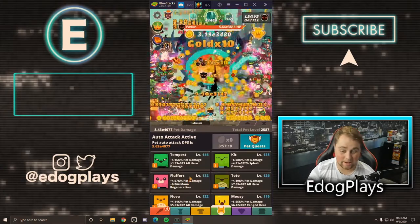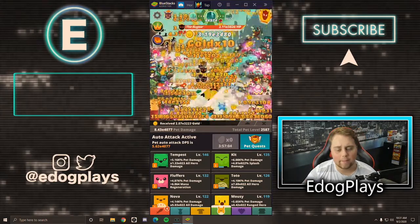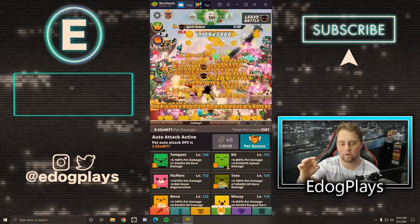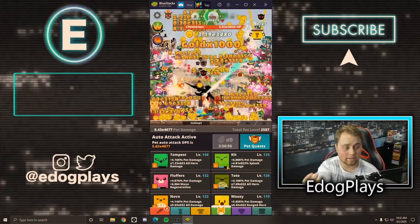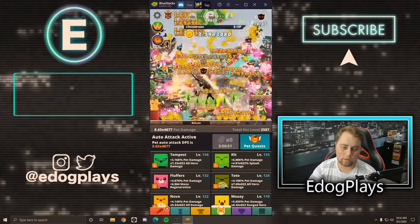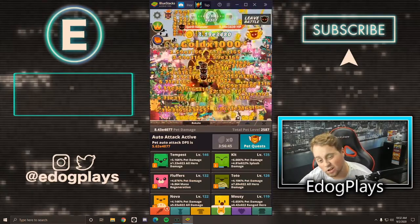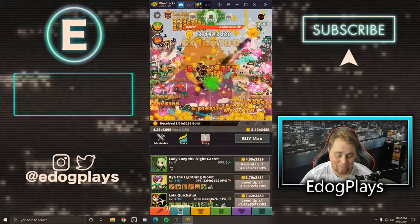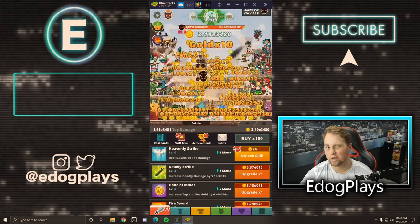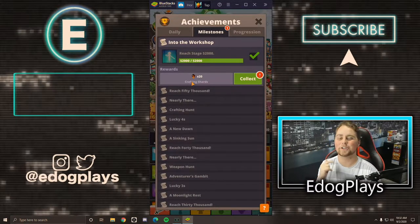We've upgraded a lot of other pets as well. I think what I'm going to start doing is sending out Fluffers on as many pet quests as I can. Maybe I should start re-rolling the pet quests where only one pet is required — to find ones where I can send two pets out. It'll cost more diamonds but I'll be getting Fluffers levels. I do want to start sending Fluffers out more than Tempest.